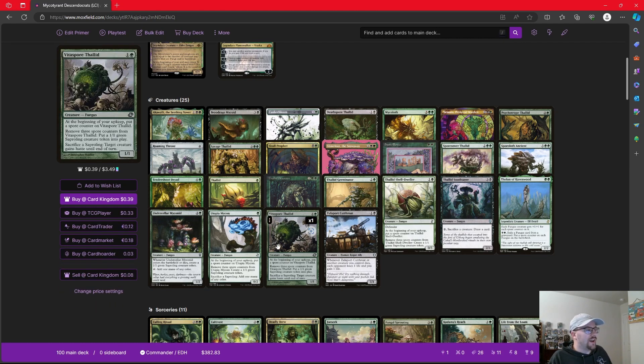There's a bunch more — Vitaspore Thallid can do it to give a creature haste. You can see that we put the spore counters on our things, use them to get the Saplings, and then we go immediately into the Aristocrats side of our deck. So using these 1/1 Sapling tokens and these Fungi tokens that Mycotirant makes, we sacrifice them for value. The question becomes: what value can we get from them?